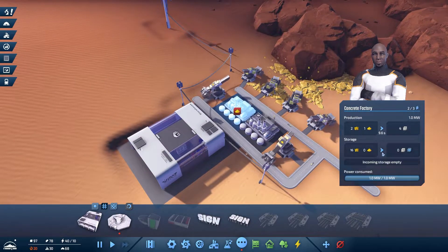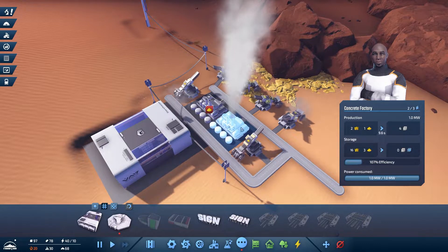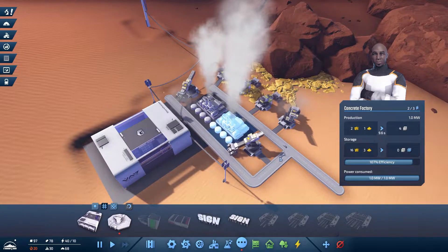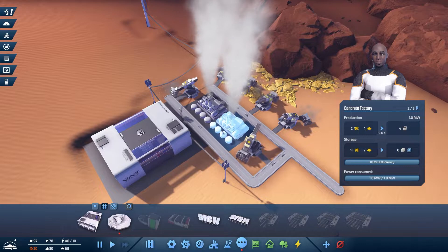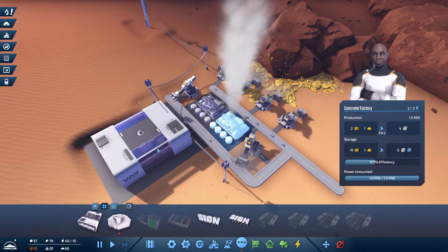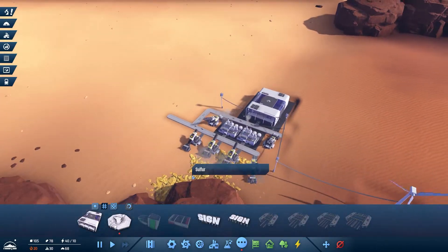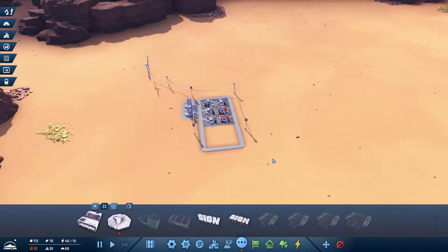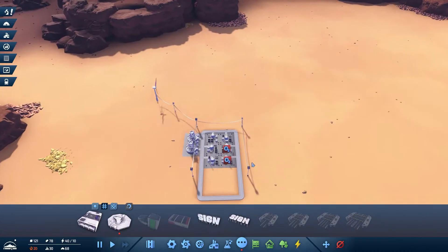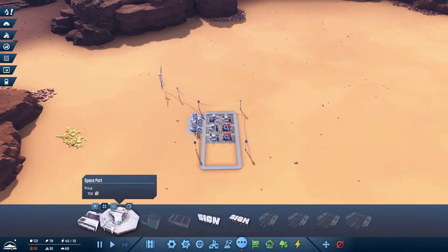Sand is being delivered here, so once that is in you guys can start pumping out some concrete. There we go — the first ones are going in. Let's get that concrete into storage and then we are good to go. Let's keep those nice and separate — we do not want the concrete production close to where we're living. The spaceport is not on the way yet, we need a little bit more concrete. What's going to be next? That's probably going to be science.